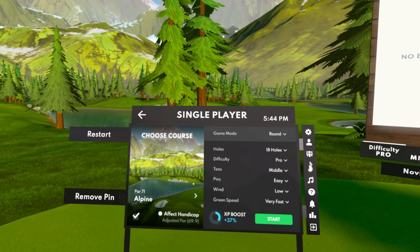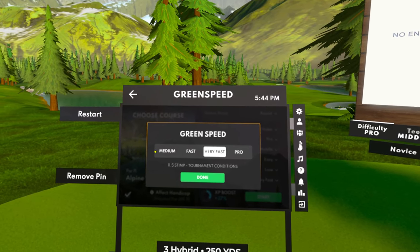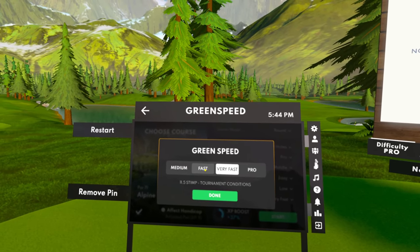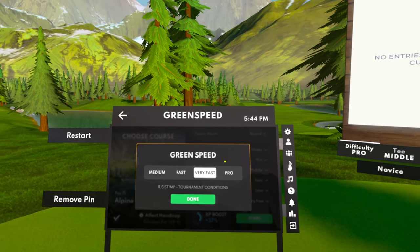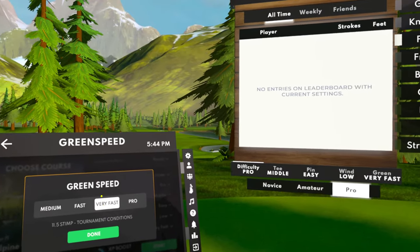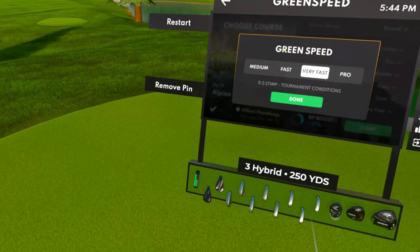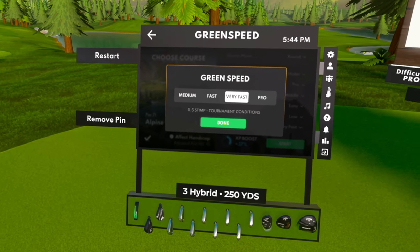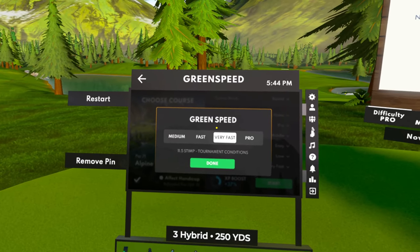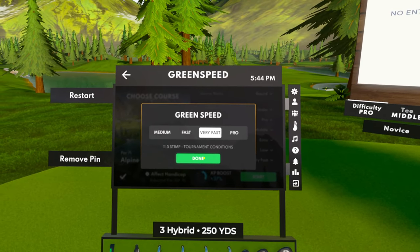Another thing I'm super excited about is a new green speed called Very Fast. They took away slow — I don't know anybody who really played on slow. It's now medium, fast, very fast, and pro. Very fast is right in between fast and pro, and I think it's going to be a perfect split for how I like to putt. It'll be cool to see that in tournament conditions.